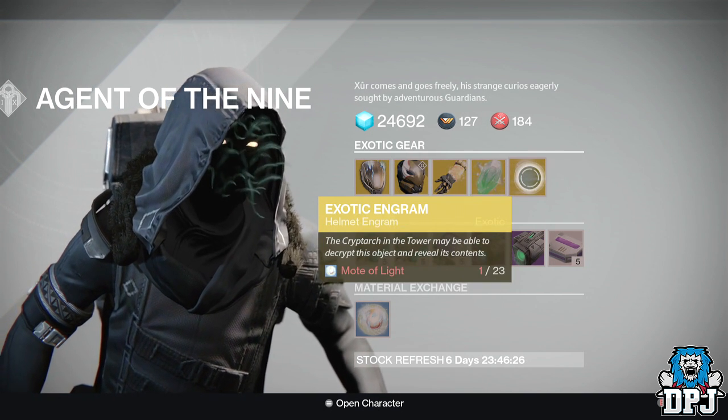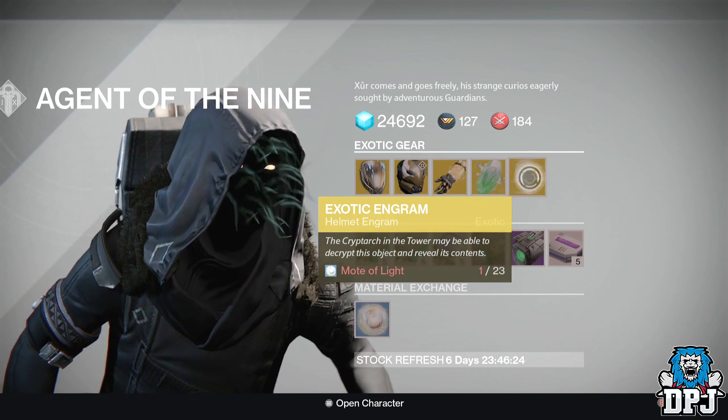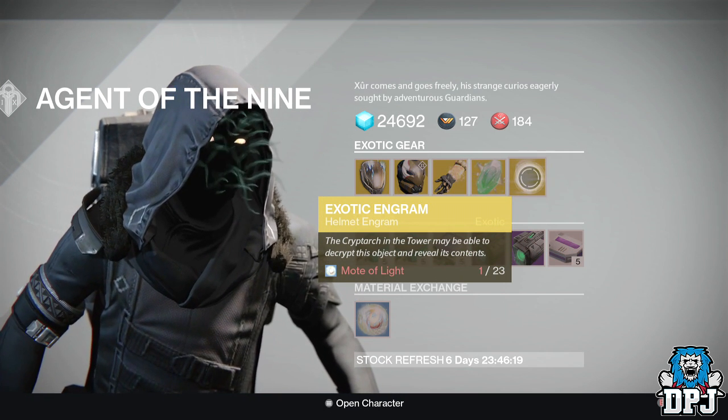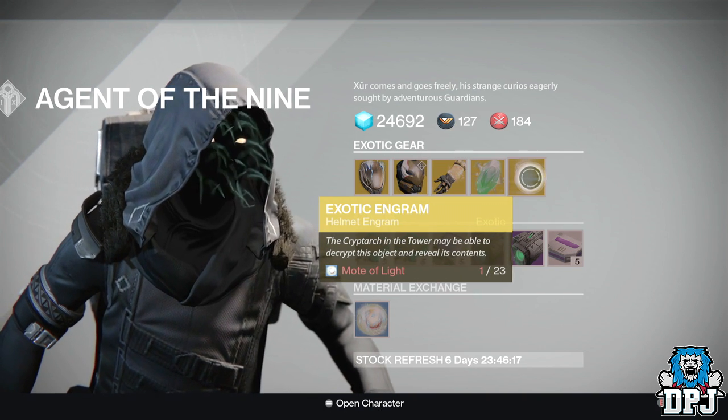We also have an exotic helmet engram costing 23 motes of light. You buy this, take it to the cryptarch, and hopefully get something you need out of it. But that is it for Xur this week on the 17th of July 2015.